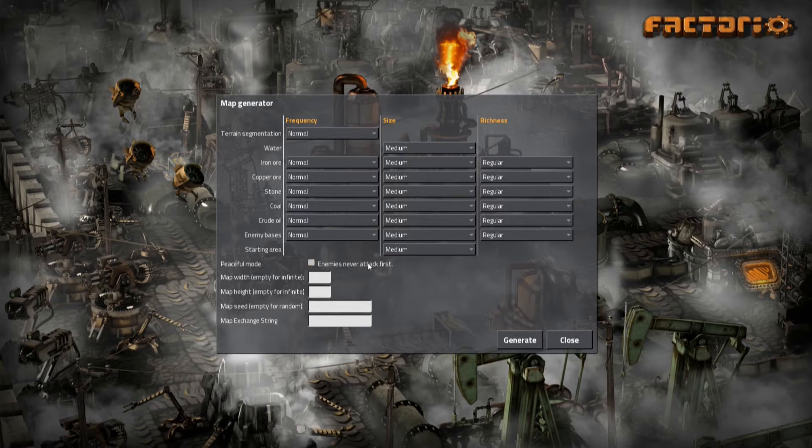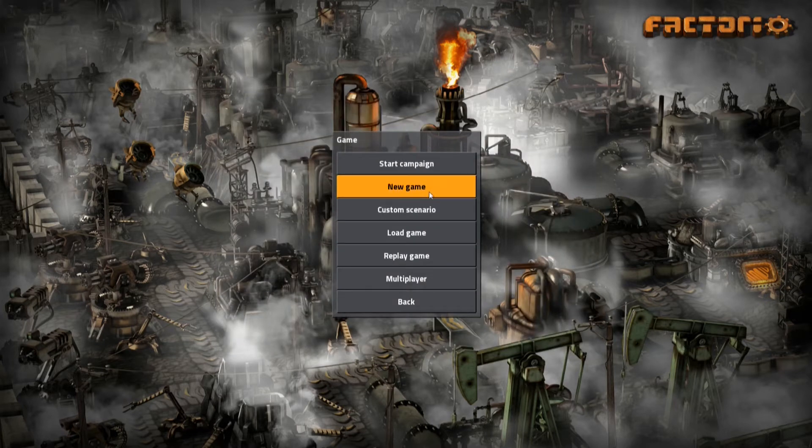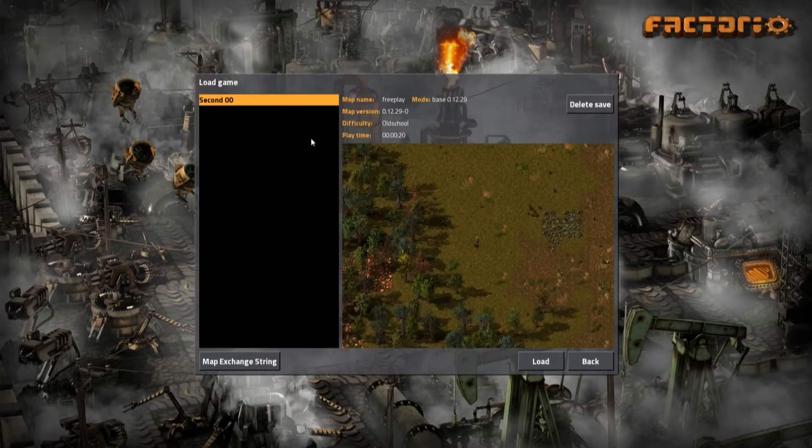You can set enemies to more passive — never attack first — but that's pretty boring. You can also say infinite map, world map seed, and actually put one in if somebody finds a cool seed on the forums. This is by an indie company, really awesome game for what I thought I was getting for twenty bucks. We already have a map seed I like so we're going to load it in.